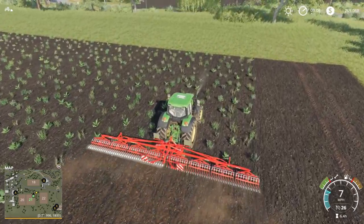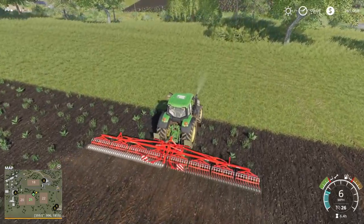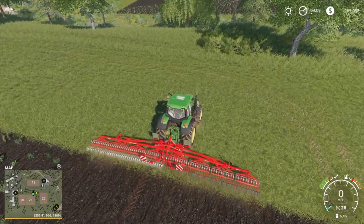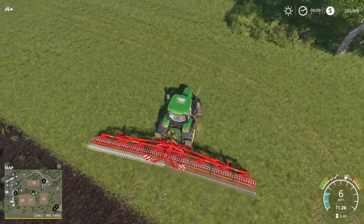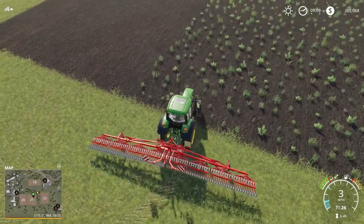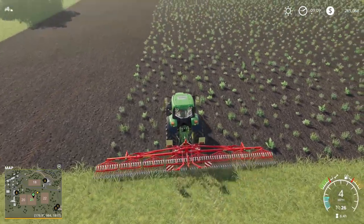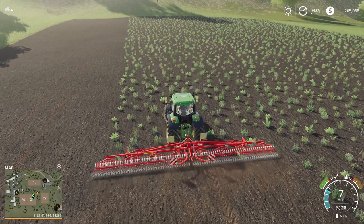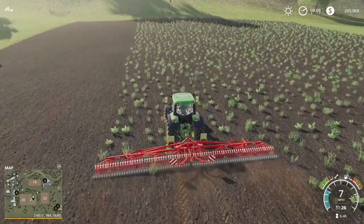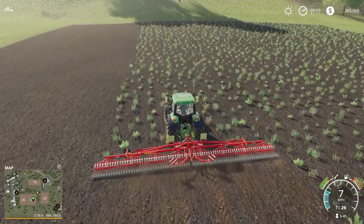This one pulls the whole weed out of the ground and just leaves it on the field, which damages the plant — and in most cases the weed just dies. It definitely helps, or at least postpones the damage being done to the crops, like wheat, barley, or in this case soybeans.